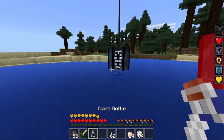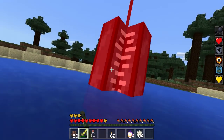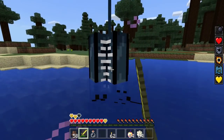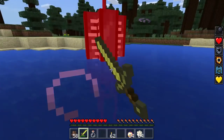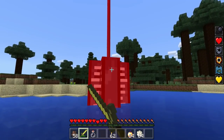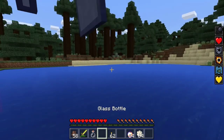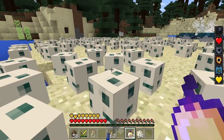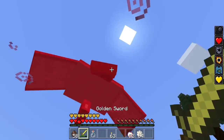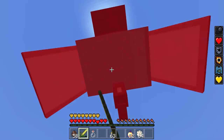One thing we have to understand, according to the article, is that they're actually going to hatch all at the same time. So you guys wouldn't have to wait for each egg to hatch individually — they should all hatch at the same exact time. Once one gets hatched, they will all hatch around the same time. That's pretty cool.